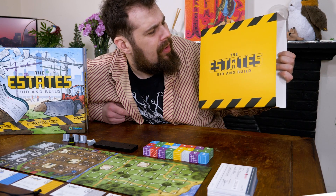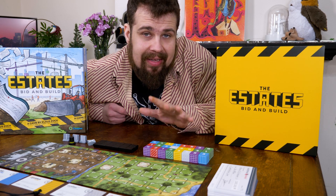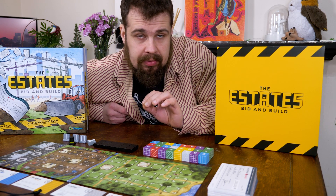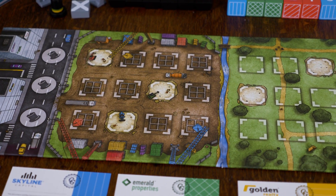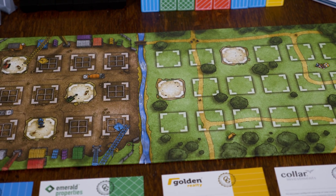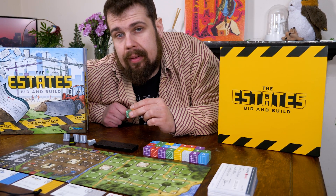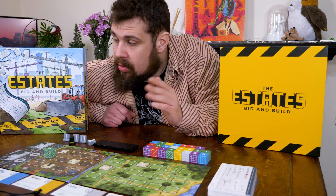You won't blame me if you mistake this leaf for a nuclear warning, because inside this box there is weapons-grade play with one simple proposition on three simple streets. Each of these has spaces for four housing blocks to be built, but not all of these streets will be profitable and some of them might even lose you points. Have the most points at the end of the game and you will win!